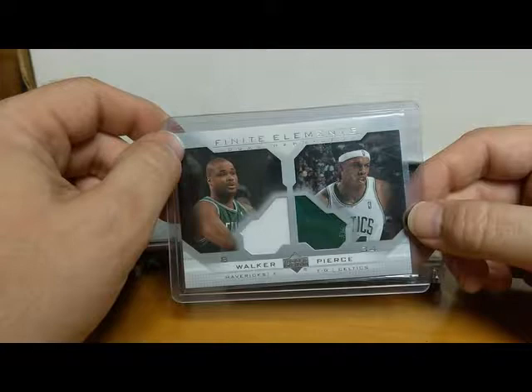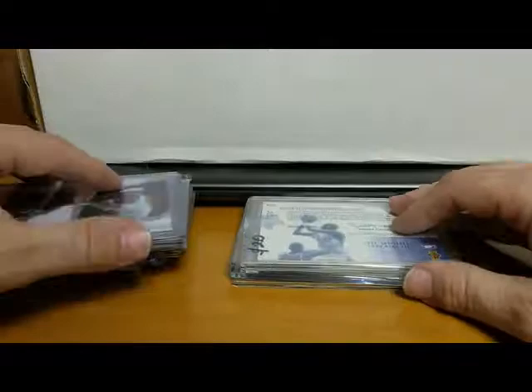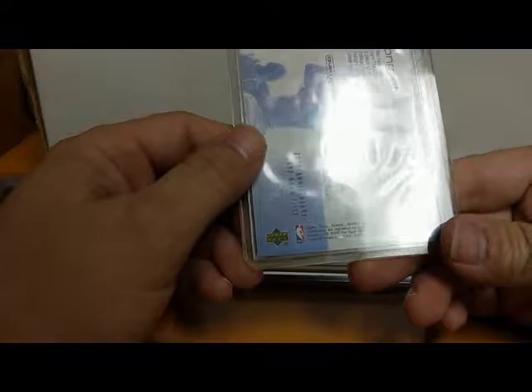Nice card — Paul Pierce. Here is a Michael Jordan piece of the UNC floor. Remember when this card came out — they made a whole set of these. I kept one. Upper Deck Ovation UNC floor, part of the Tar Heels floor with Michael Jordan. Of course they won the national championship, and that is from 2001-2002.